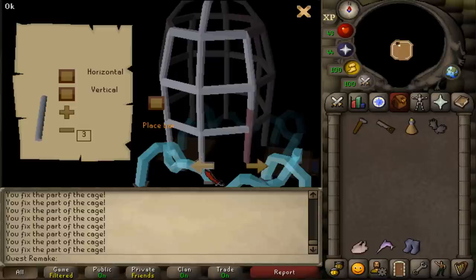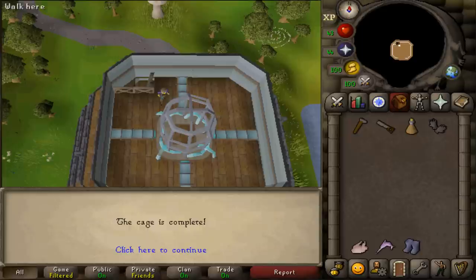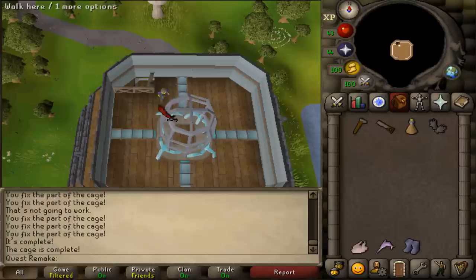Rotate left for the final side. Place a horizontal bar, then for the final side place a horizontal of size two, a vertical of size two, and finally a vertical of size four. After one moment, the final machine is fixed.